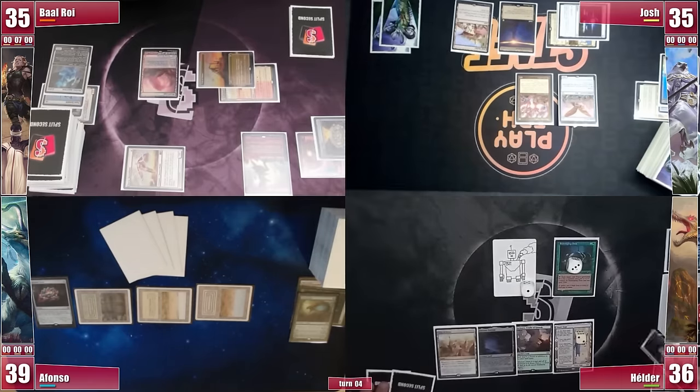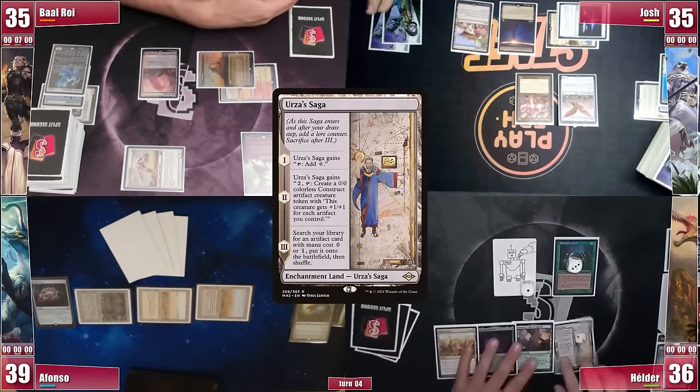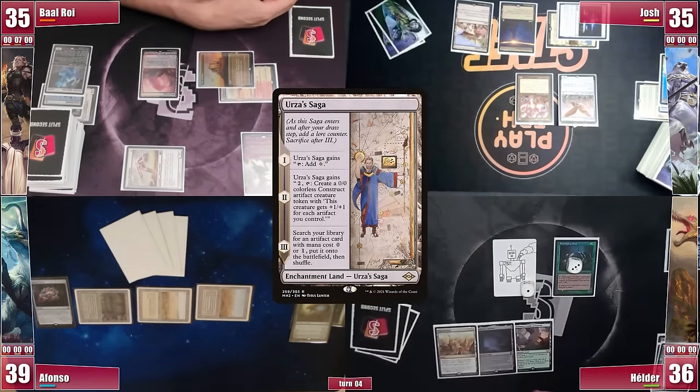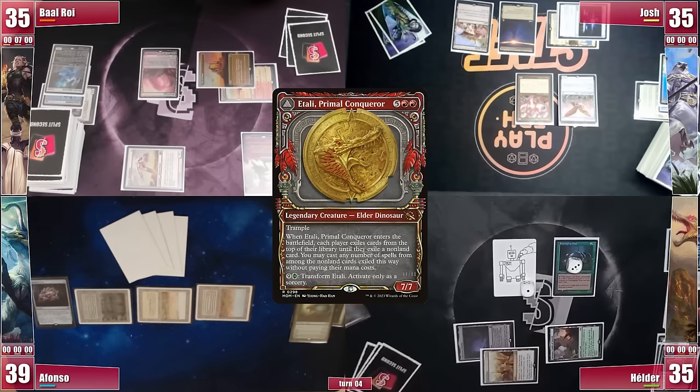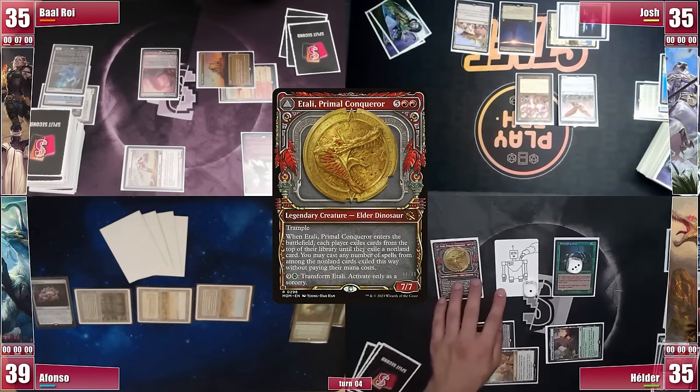Elder untaps, draws, and his Saga reaches its final chapter. In response, he taps it for mana and goes to find a Dryad Arbor into play. With that, he's able to cast Itali Primal Conqueror — 7 mana on turn 4, not bad.